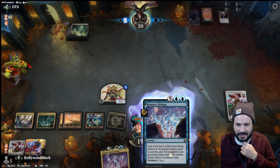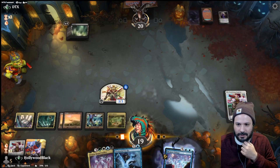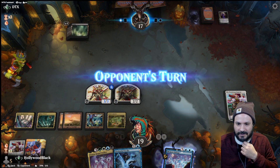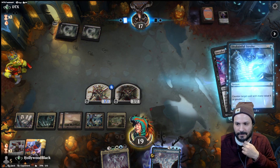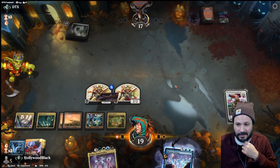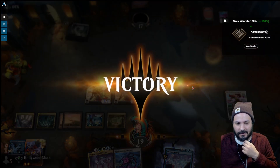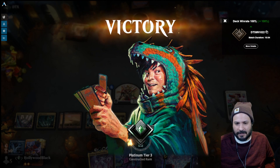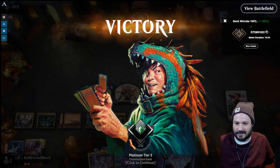One more land and we have Atraxa or the Deluge. Downtick, make a token, attack for three. We have the Disdainful Stroke for an Invoke if they end up playing it — which is probably what they're going to do. And that should potentially make our opponent concede here. Able to take that match down. You can definitely see how we were able to out-value our opponent. They were missing a land drop or two, but even when they caught up we had the exact answers, and we were going to slam that Atraxa.